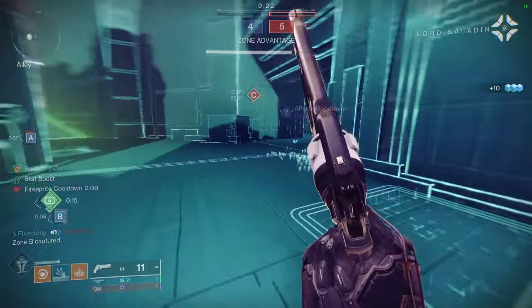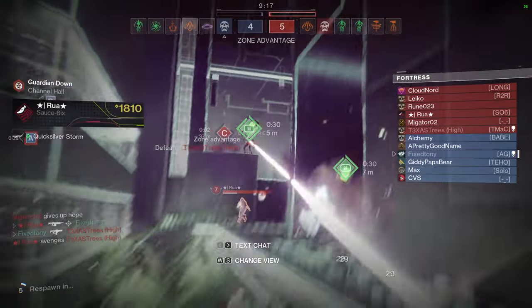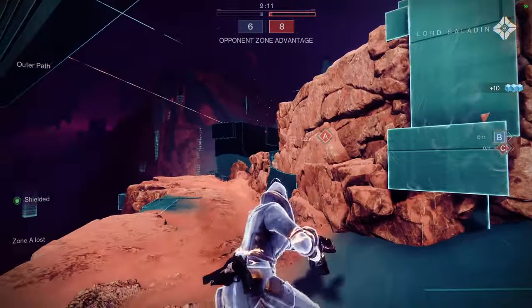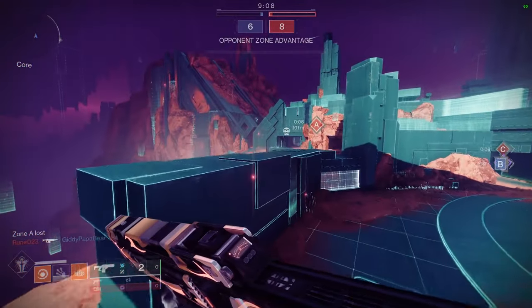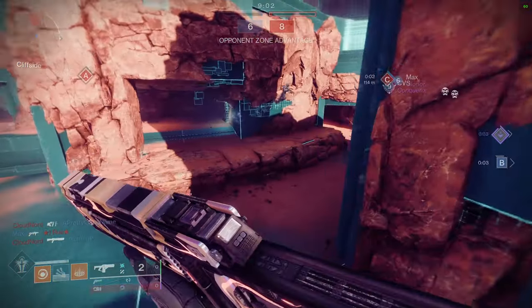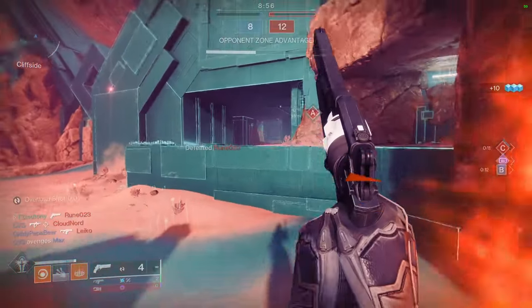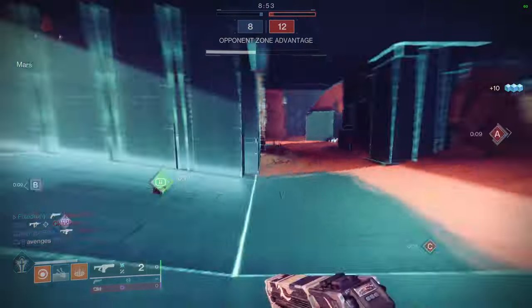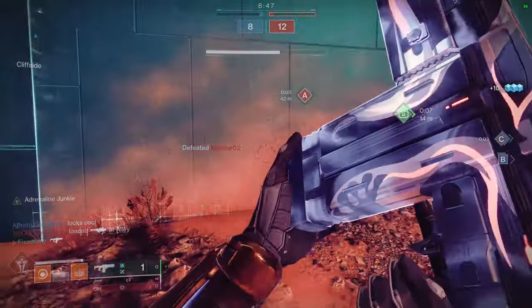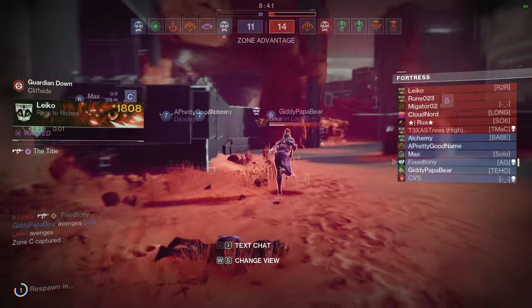Today we're gonna be talking about Winter's Guile, this is the exotic that got chosen. This one's gonna be a little different because this exotic looks different — I'll explain when we actually look at it. We're going to be looking at how it looks, what it does, its ornament if it has any, and then some example sets. If you guys like the video, like, comment, subscribe. If you want to get your exotic chosen, let me know in the comments. Hit the bell notification to keep up to date.